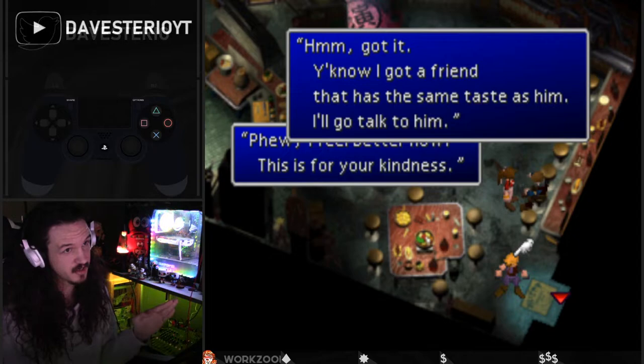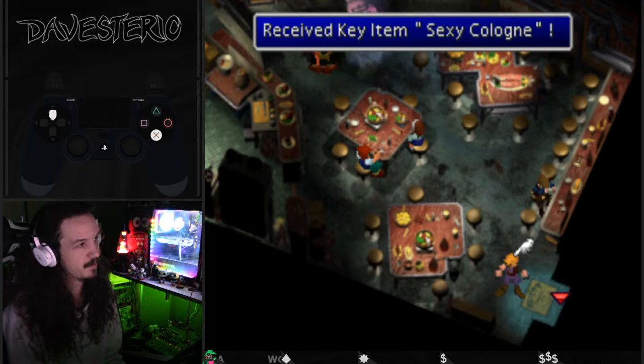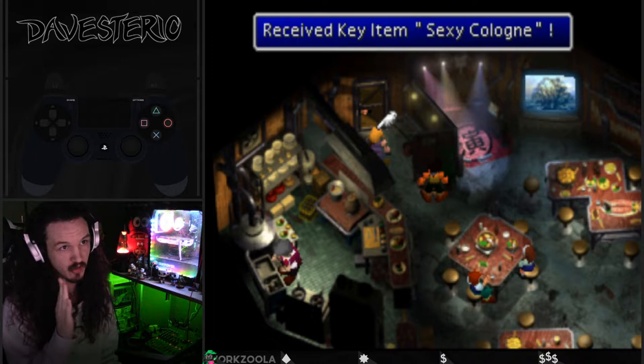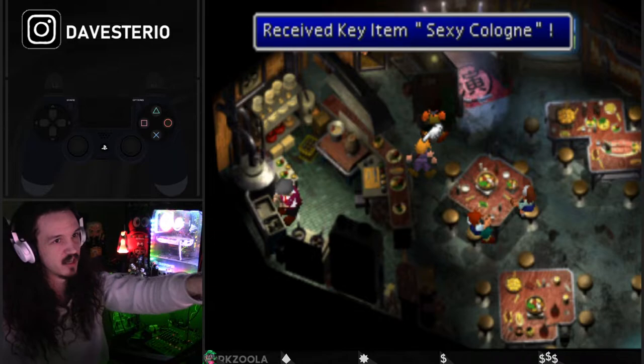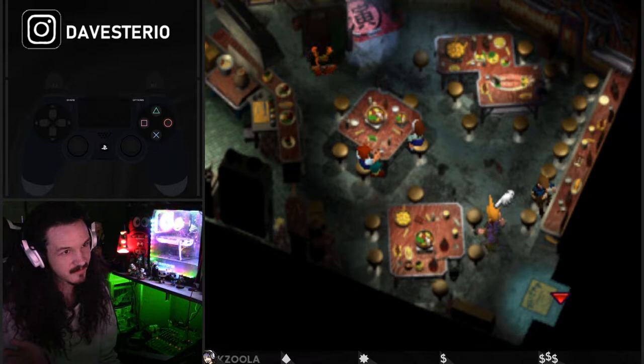Very important: once both dialogue boxes have finished, close both of them - but then you do NOT want to close the final dialogue box. You want to just leave. If you do close that dialogue box, because you've received the sexy cologne and you're normally standing right here, the game wants to move Cloud out of the way so the person can leave the bathroom. But since you're over there, Cloud is going to infinitely try to move to that spot - which looks like this - and you have soft locked your game, stuck there forever.